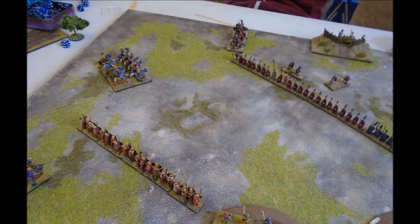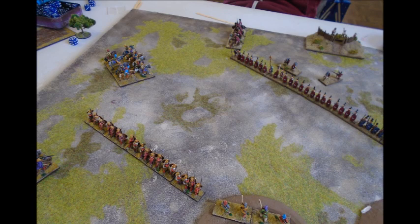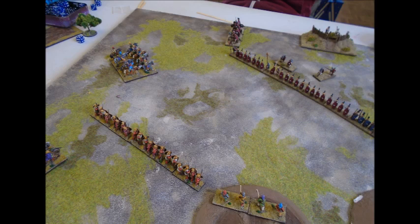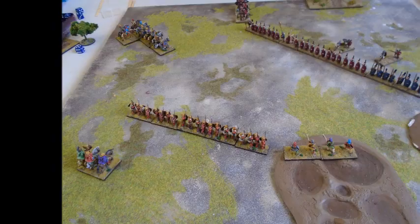Here you can just see us facing off. To go through the troops: my opponent has the Polybian Romans - two cav and then a line of blade behind, plus two Siloi. The red shields are all blade and the blue shields are Triarii, which are spear. I have my Siloi in the difficult going, my spearmen, my general's horse behind, and two light horse and two cav on the left flank.